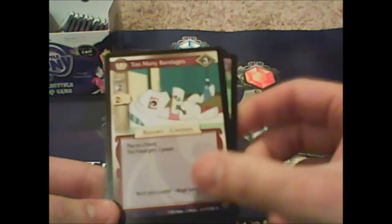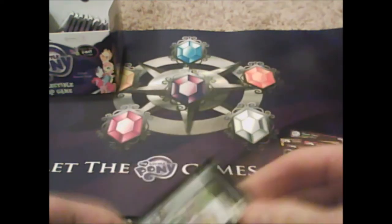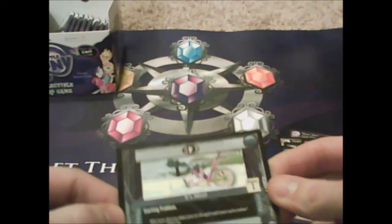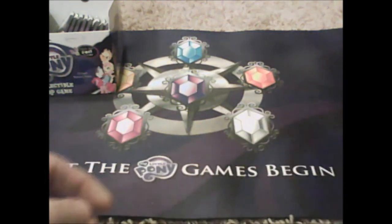Too Many Bandages: 'play on a friend — this friend gets minus two.' It's yellow, and it's uncommon. The Horror the Horror: 'dismiss an opponent's resource during the main phase' — it's yellow, wow. Yellow stuff — it's alive! I got two of these at the pre-release.